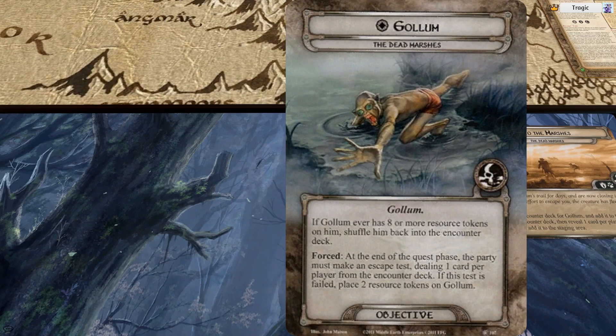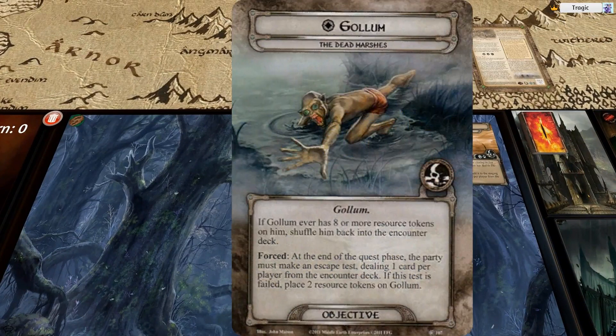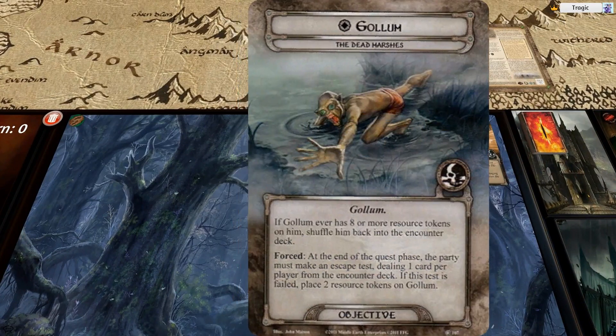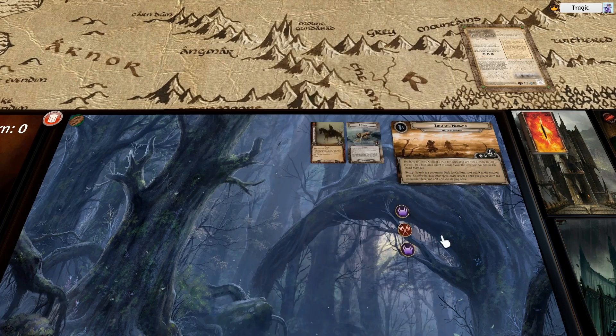The more players you add, the harder it is — particularly in the early game, because you've got so many things going on and only so many resources. It's very hard to stop him gaining tokens at the start of the game. Ideally we don't want him to go back into the deck, but at the same time it's best if he does so late-ish game. For me as a player, I just find this quest really difficult — I've got to remember to do this check, and you might reveal three escape test cards in one turn, so you might do three quests as well as the original quest.